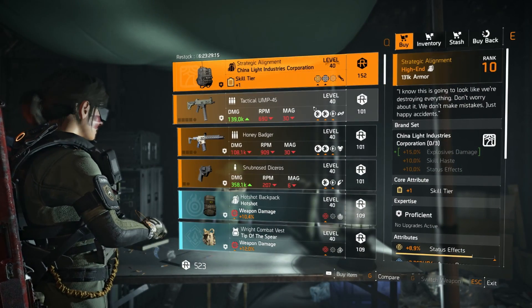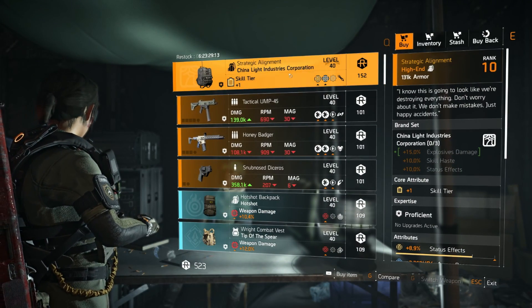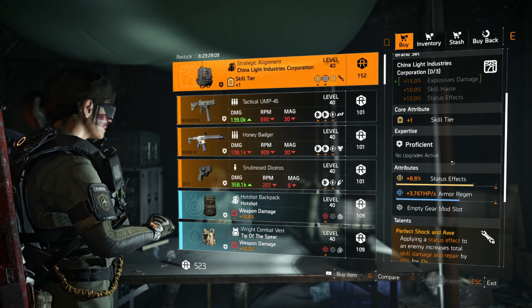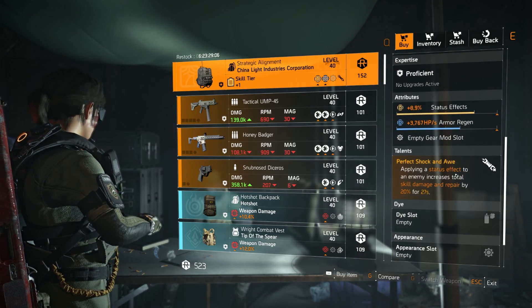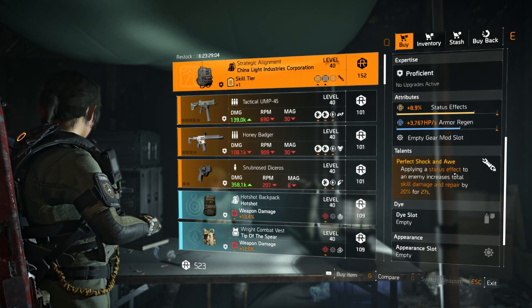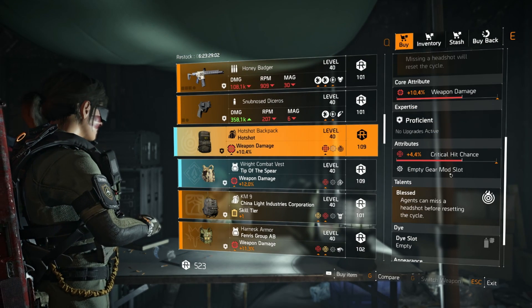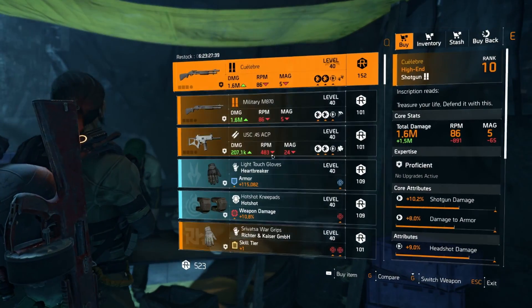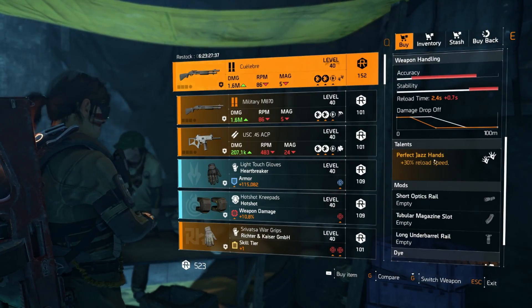DZ South is pretty horrible. A tiny shout out for this China Light backpack — it's got status effects already on it if you're going to do a three-piece China, which I don't think you ever would. Everything else is rubbish. There's a Hotshot backpack if you need one and a Tip of the Spear chest as well.